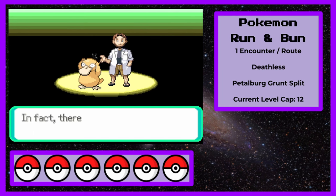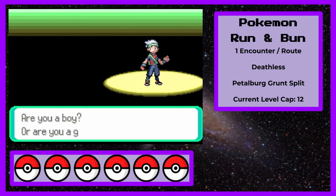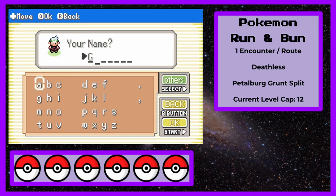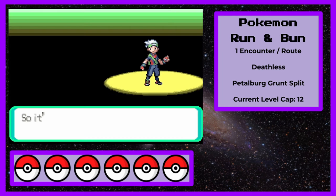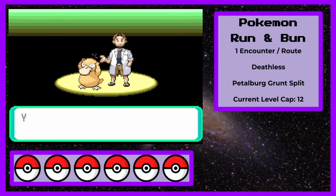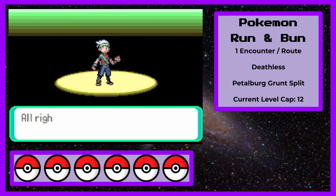However, I didn't want to play with hardcore Nuzlocke rules for the simple reason that my motivation for playing this game was to see everything it had to offer. I didn't want to be stuck in the early game forever, especially since I had literally no experience playing ROM hacks before picking up this game. With that said, I still wanted a challenge, so I decided to play with the following self-imposed rules: I can only catch one Pokemon on every route, and I can only progress past a fight once I beat it Deathless.